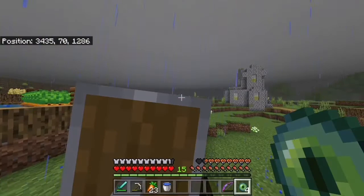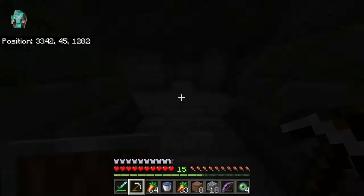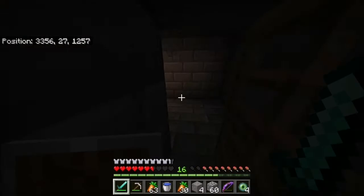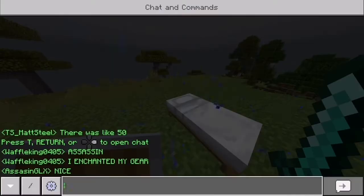We eventually found a stronghold, but had one huge problem — we couldn't find a portal room anywhere. Just when it seemed like we had a stroke of luck, it only led us to another dead end, so we decided to call it a day. The next day, I found a portal, and I've claimed a little bit of land too. It would appear that Waffle King is on our tail and is already so close to the stronghold.